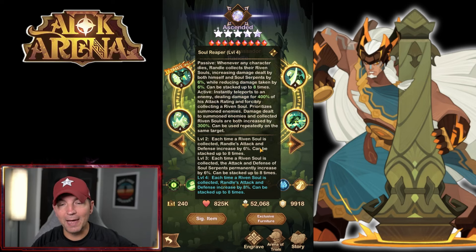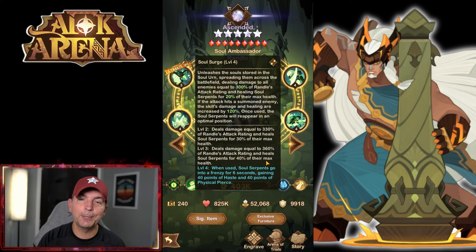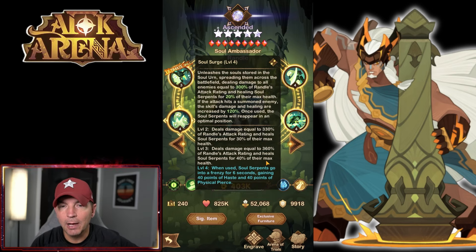Rando's attack and defense increase by 6% per stack, up to eight times. Each time a ribbon soul is collected, the attack and defense of the soul serpent is permanently increased by 6%, stacking eight times - then it goes to 8% stacking eight more times. That is a massive buffer. Soul Surge is the third ability - it unleashes the soul stored in the soul urn, spreading them across the battlefield dealing damage to all enemies equal to 300% of Rando's attack rating and healing soul serpents for 20% of their max health.